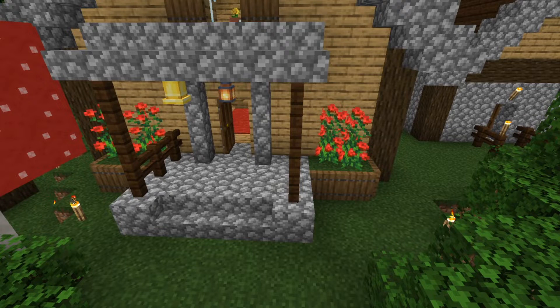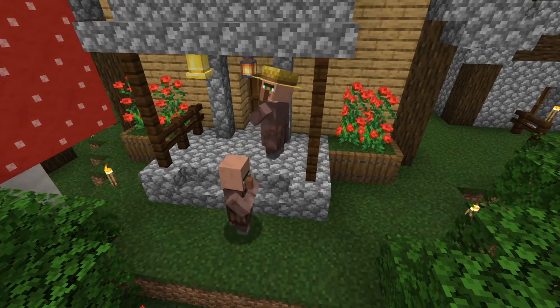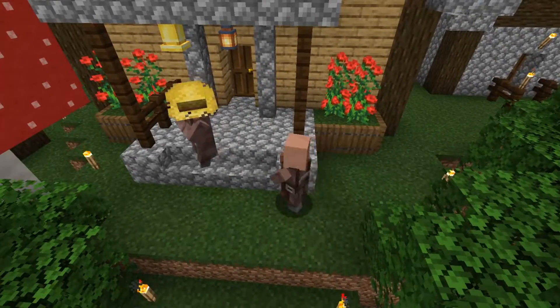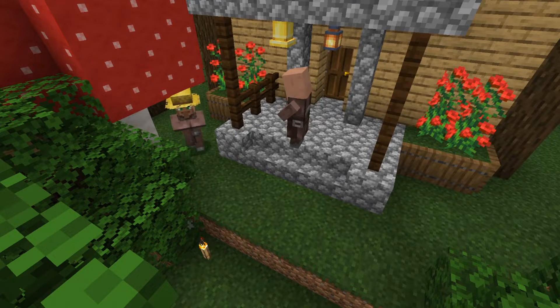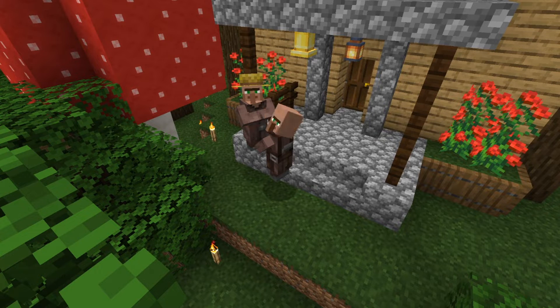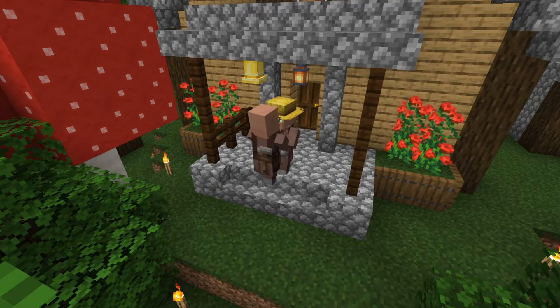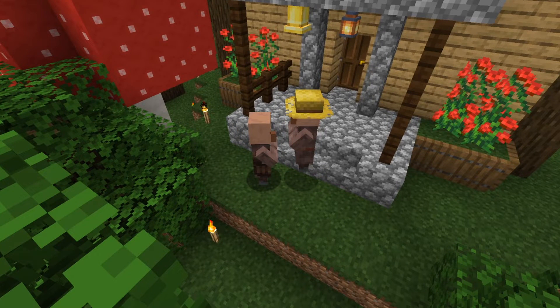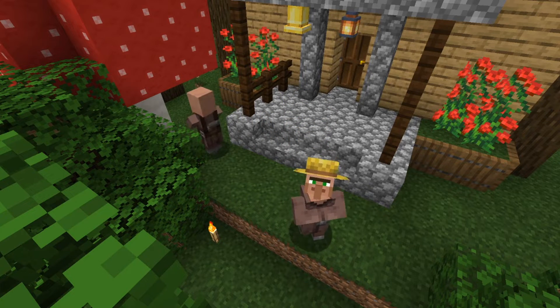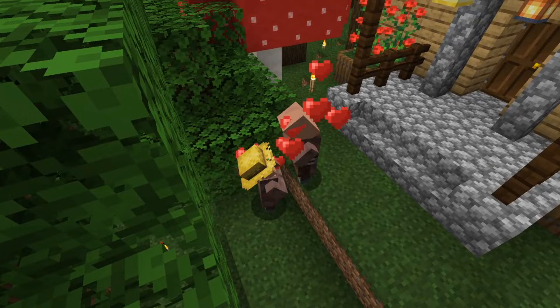Gathering time should happen any second. The first one — the farmer — is coming, and now the toolsmith is coming. Usually they gossip for several minutes or seconds. They even exchanged carrots — the farmer had too many from me giving him so many. Now they both have a lot of carrots and can breed. They're staring at each other — they're standing very close to each other, that's usually when it happens. They are rushing to each other — it's happening, the hearts are appearing. They are breeding, and we have six beds and two villagers.